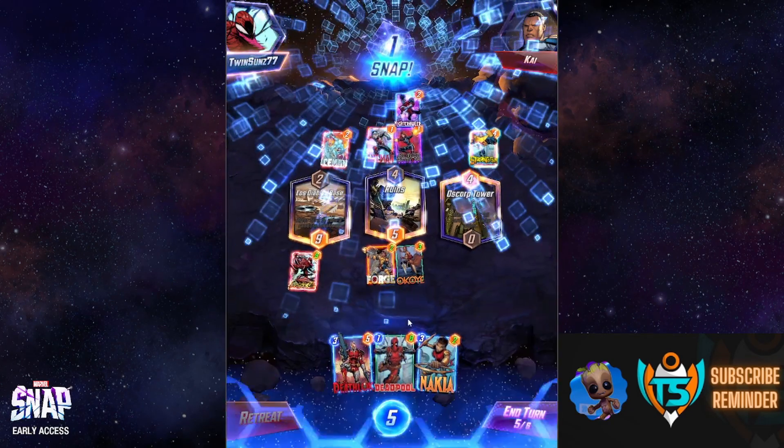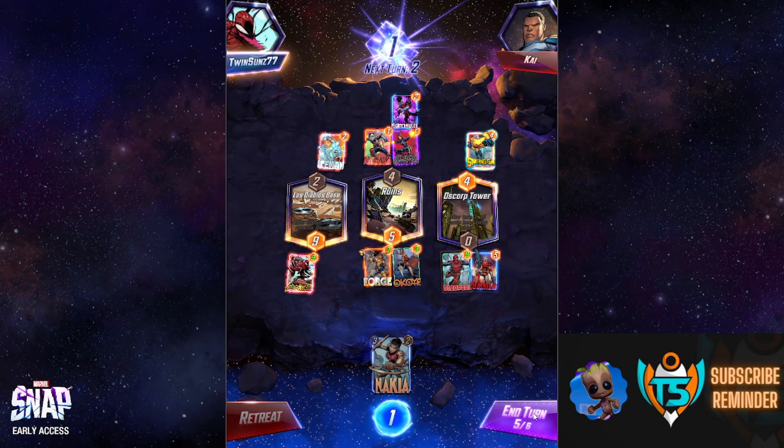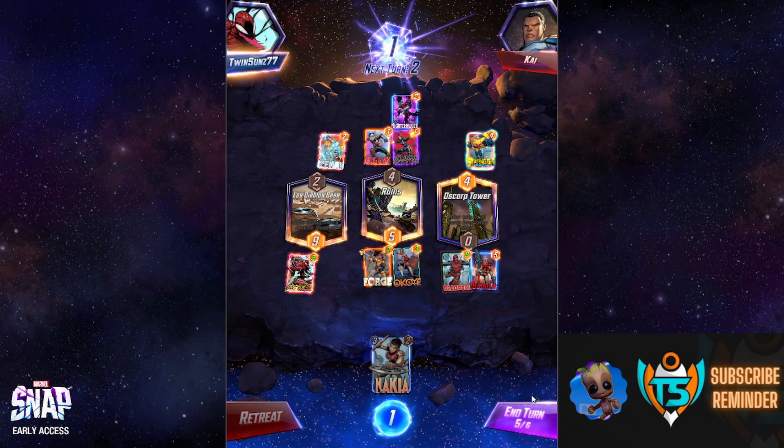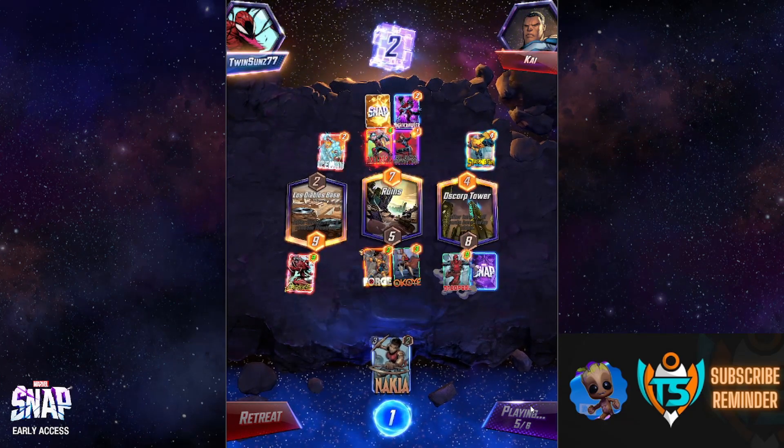Feeling pretty good — I'm going to snap. Playing Deadpool on the right and then Deathlok on top of him. That's the best move here; it destroys Deadpool again, bringing him up to 16 power for one energy, which is pretty great.